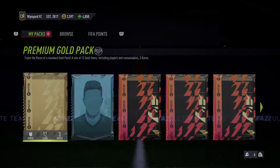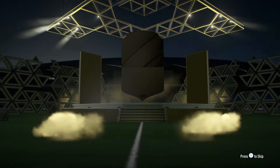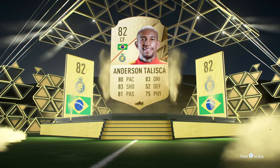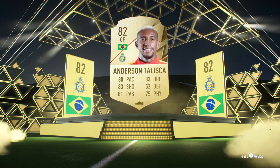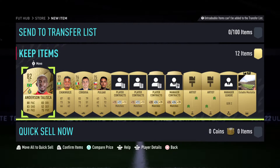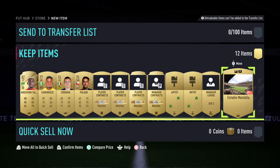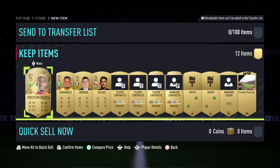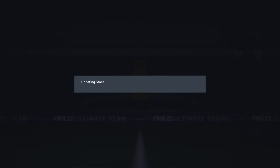So we're going to open the other premium gold pack. Brazil centre-forward, Sintelisca. Not bad. Would have been better to have an England player there, but never mind. We've also got Stadium Estadio Mestela, Chicoetse, Cordova, and Pulgar. That's not bad at all.